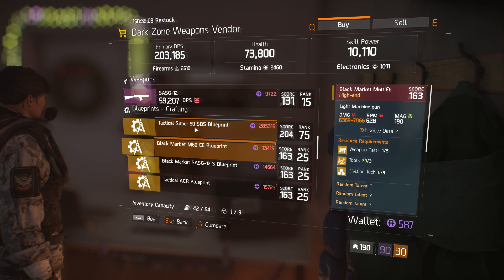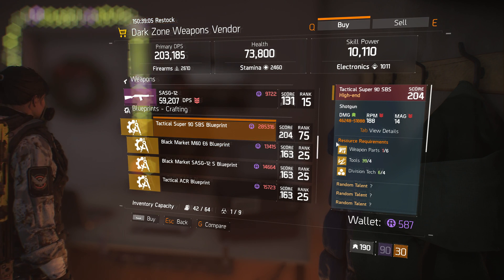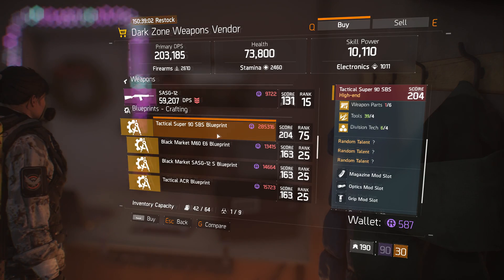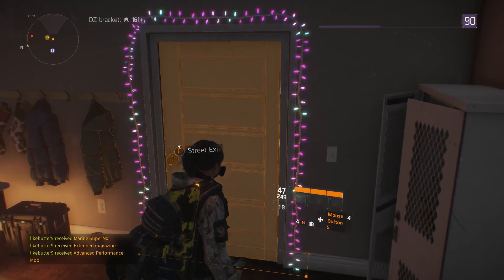There's also a Tactical Super 90 blueprint, which I'm not sure how good that is. But the Super 90, as far as I know, is one of the stronger shotguns in the game - it's like an M10 or something.